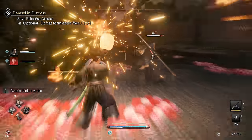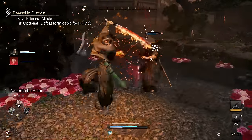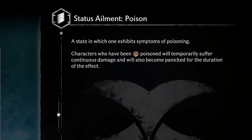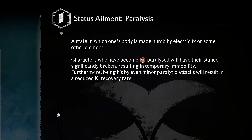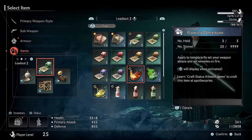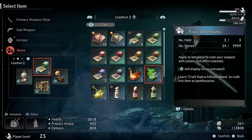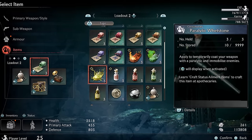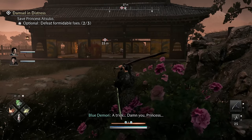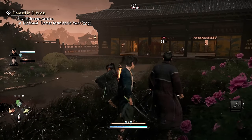Alongside all that, there are five status ailments in the game you'll need to be mindful of: Burn, Poison, Paralysis, Flammable, and Dizzy. They all have their own unique traits. To apply these to enemies, there are elemental whetstones in the game that you can craft and apply to your primary weapons, and that will imbue the primary weapon with an element that inflicts one of the different status ailments.